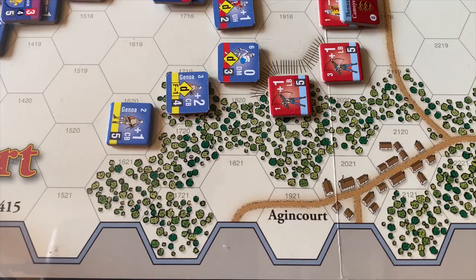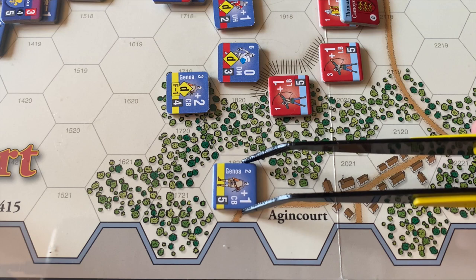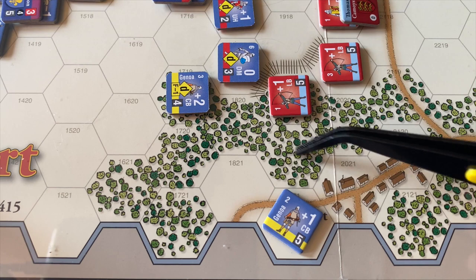Let's start over here on the west edge of the map by threatening the English left flank. We're going to move these crossbowmen into the woods at 3, the road in clear at 4, then 5, and face them back towards the English lines. Their line of sight is blocked by the woods and the village of Agincourt, but that puts them in a nice position to move in the next turn, and we'll have to see how the English respond.